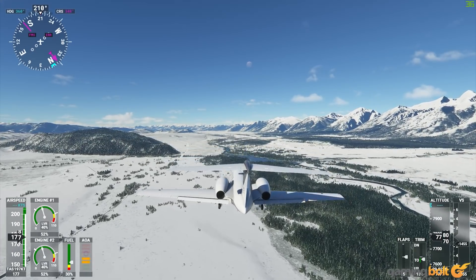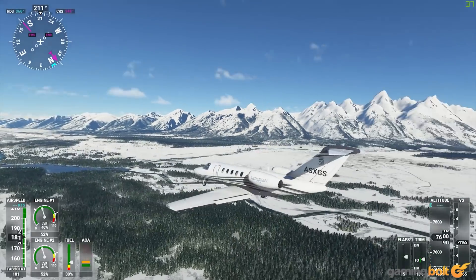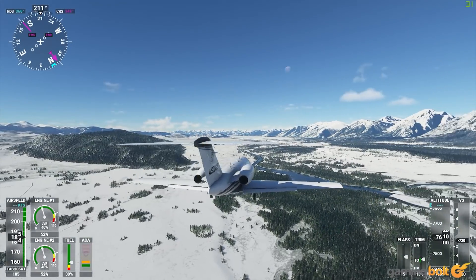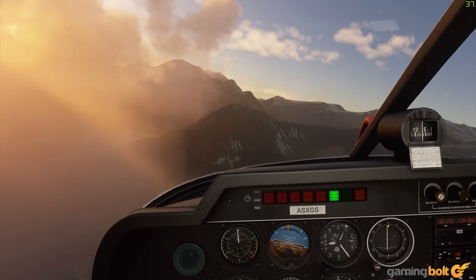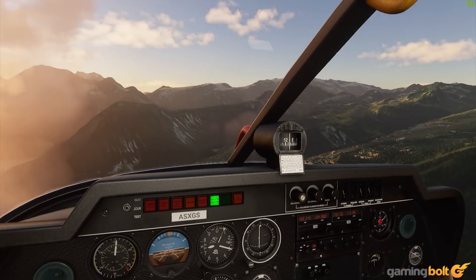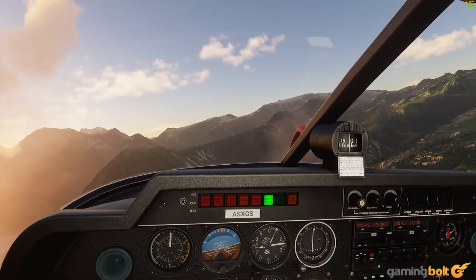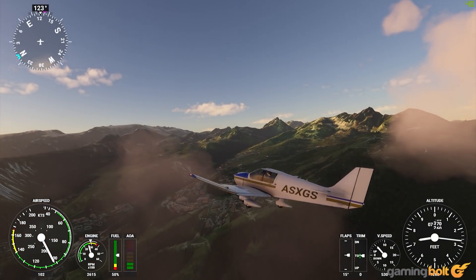Regardless of performance issues, Microsoft Flight Simulator looks absolutely amazing. Asobo Studio has utilized Azure AI to render models of several environmental models and Bing Maps to replicate the world. The level of detail is simply at an altogether different level here, with the aircraft, volumetric clouds, weather effects, and on-ground objects rendered at an exemplary level. Of course, you will come across some bland textures here and there which look terrible up close, but that doesn't take away even an inch from the technical marvel that is Microsoft Flight Simulator.